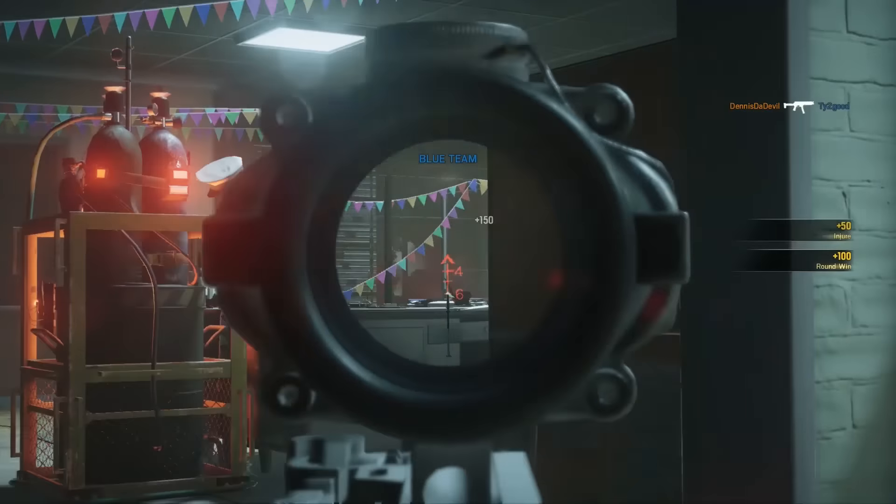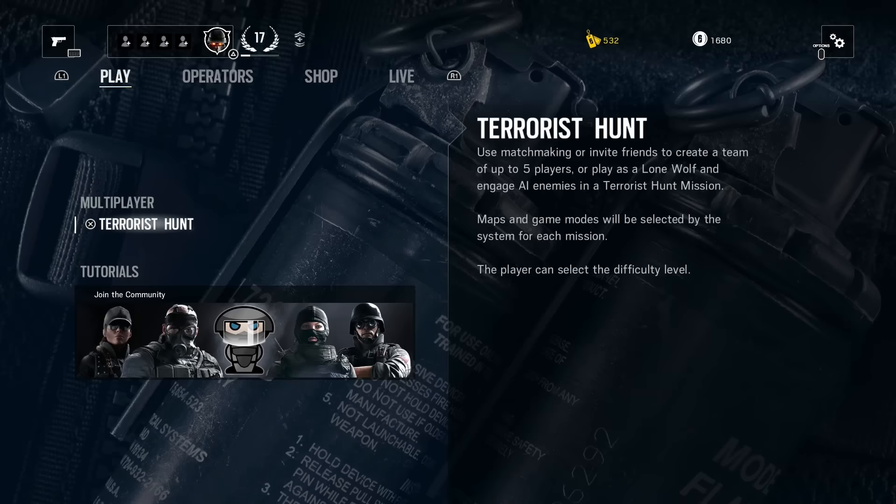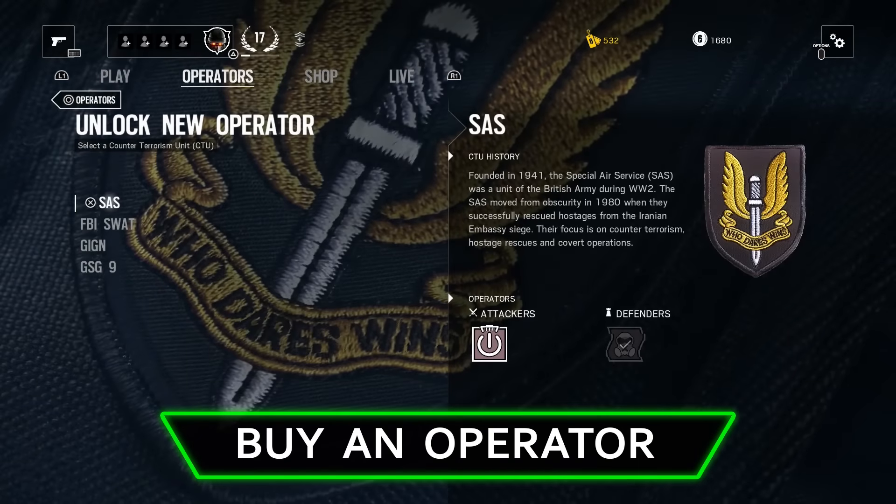Renown is the currency you'll need to purchase operators, weapon attachments, and some weapon camos. And this will help you with the second tip, which is: use your new renown from tutorials to purchase new operators to use in multiplayer.